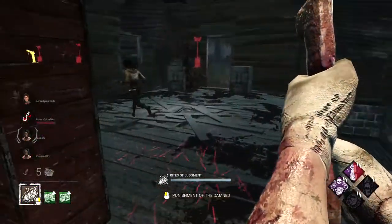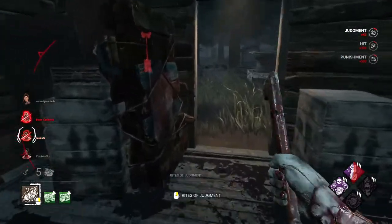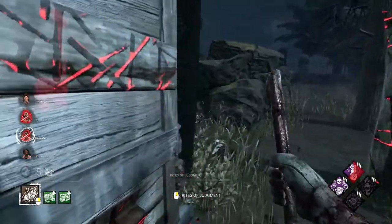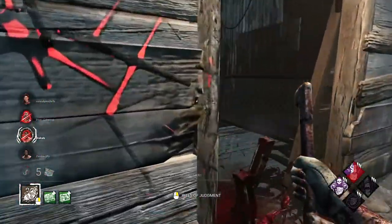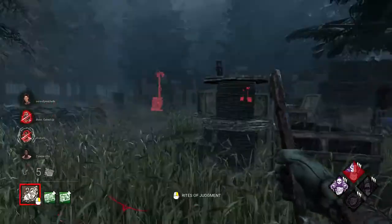Hey everyone, welcome to my channel. My name's Chara and today we're covering the complete guide to playing Pyramid Head. The Executioner is my favorite killer in Dead by Daylight, but there are definitely some complexities to using his power, both in terms of mechanical ability and the player's ability to make the right decisions at the right time.